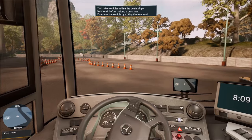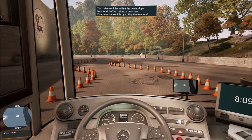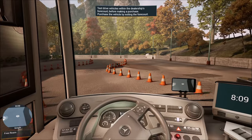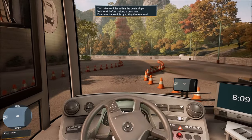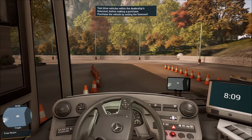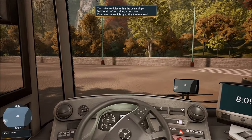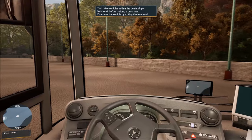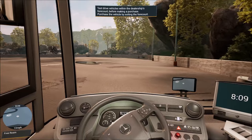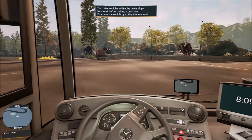Let's go through this little section and see if I can do this without hitting anything. The brakes are very sensitive — I'm barely touching them and it comes to a complete stop. I don't have any side mirrors visible — why do I not have mirrors on the side? We'll have to adjust that because with a very limited field of view, I'm going to need those for sure.